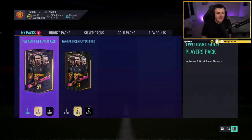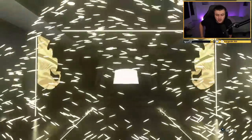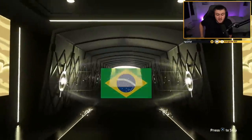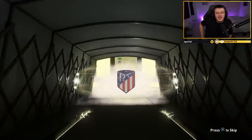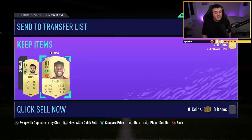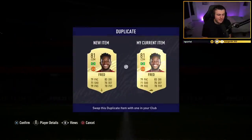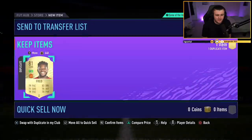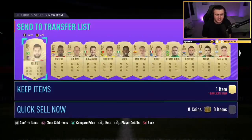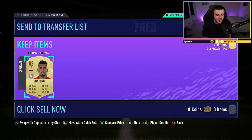Two packs left EA — what are we getting in our penultimate pack? It's going to be a non-walkout but a board — I'll take a board. What's it going to be? Brazilian... it's Felipe — 84-rated, I'll take that. Would have loved Diego Carlos, he's worth about 50,000 coins at the minute. And Fred! What a pack — Felipe's only worth about 5k but Fred's extinct at the minute. I actually don't know how much he's extinct for. We'll discard Boateng — I'll take a Fred, that is fantastic.